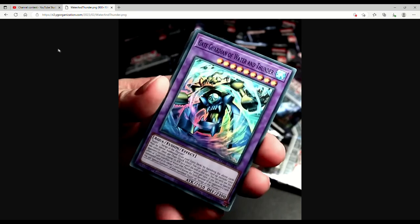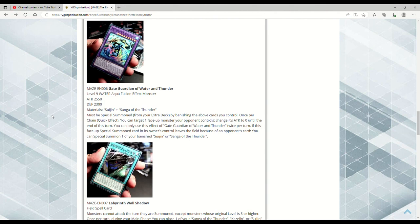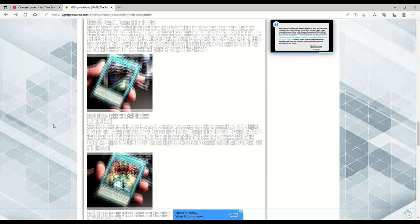Gate Guardian of Water and Thunder — we're just doing all the combinations here. 2550 ATK, 2300 DEF, Level 9 WATER Aqua Fusion Effect Monster. Requires Suijin plus Sanga of the Thunder. Must be Special Summoned from the Extra Deck by banishing the above cards you control. Once per chain, as a Quick Effect, you can target one face-up monster your opponent controls and change its ATK to zero until the end of this turn. You can only use this effect twice per turn. If it leaves the field, you can Special Summon one of your banished Suijin or Sanga.